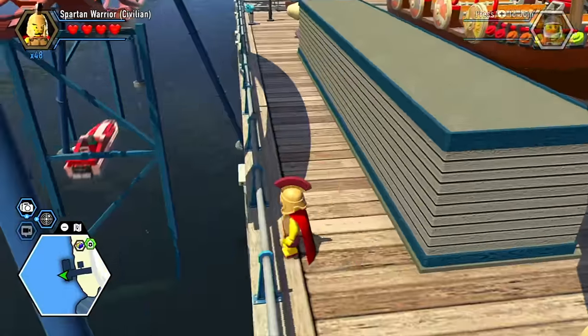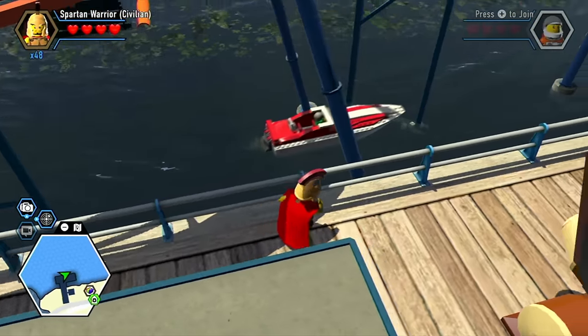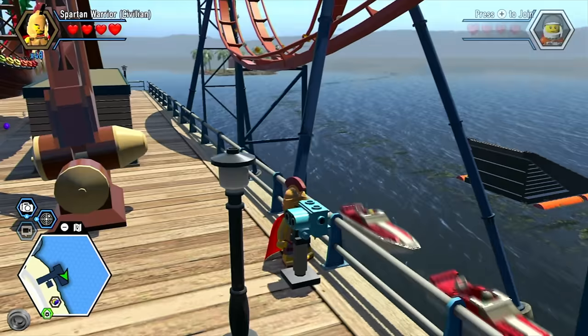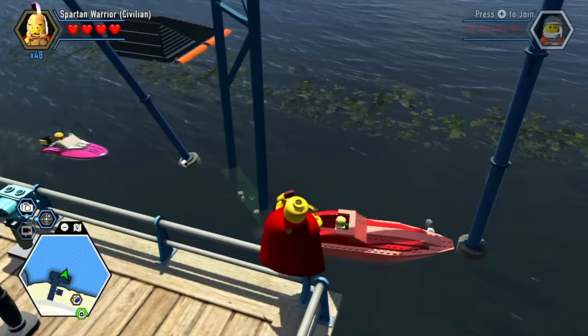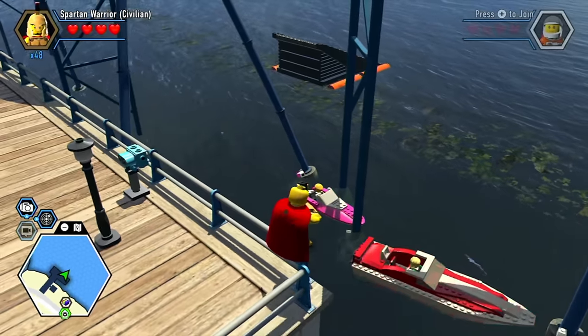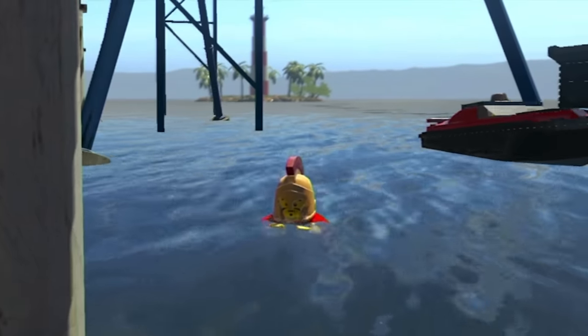Boats get stuck beneath the roller coaster in Paradise Sands. Coming to the back of the roller coaster area, there's already a boat stuck here — myth confirmed. He broke loose but got stuck again. Every single boat is just crashing — something is definitely wrong with the NPCs in this game.